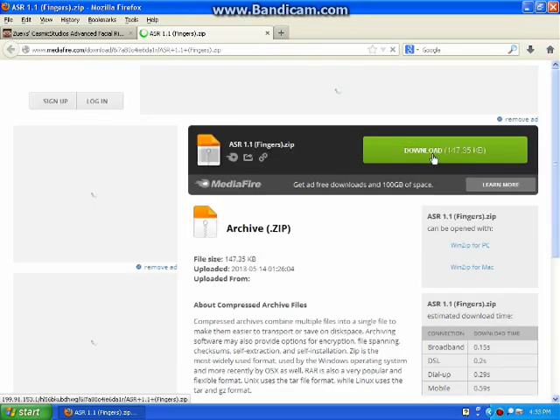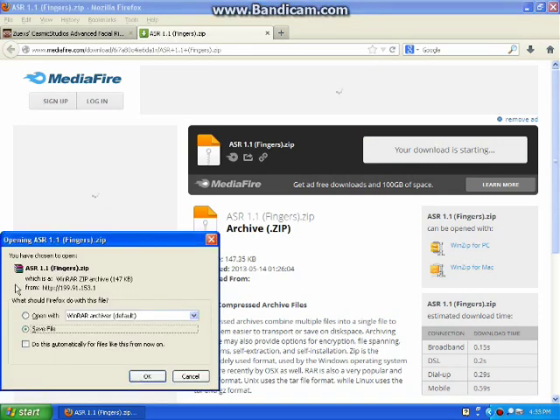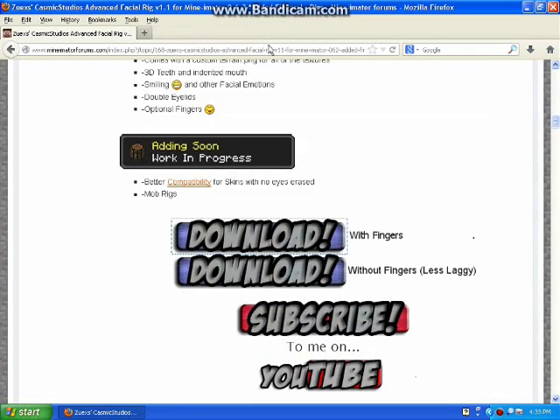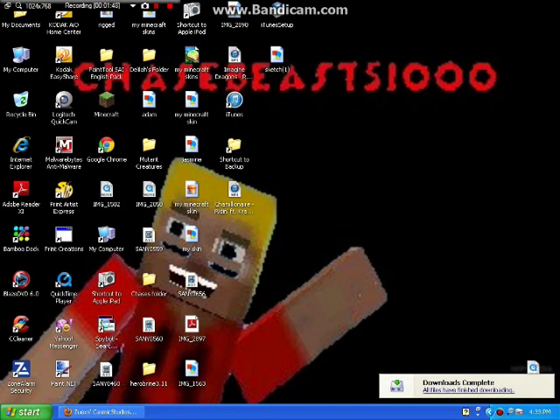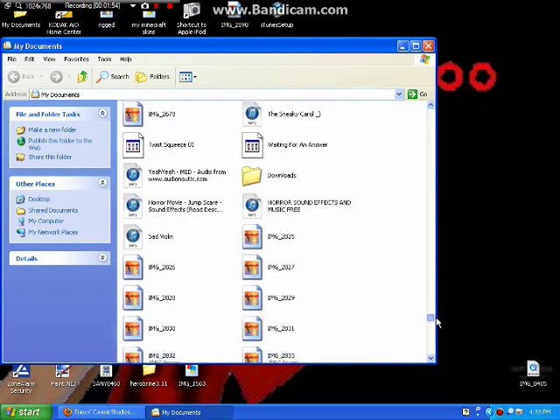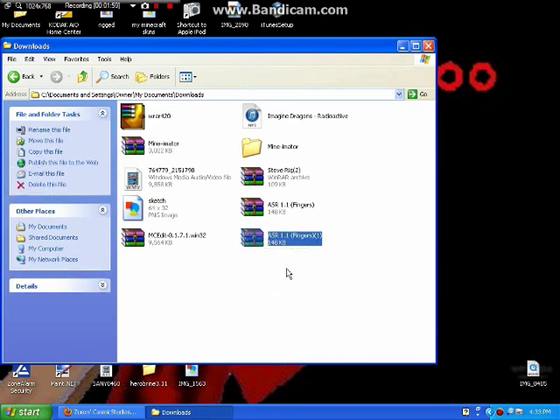It'll take you to a MediaFire page — click download. You need WinRAR, I'll leave that in the description too, and you need to save the file. Then you can just exit out and wait for the download to finish. So the download is finished. You need to go to where your download is. Mine is in downloads. It should be ASR 1.1 fingers.